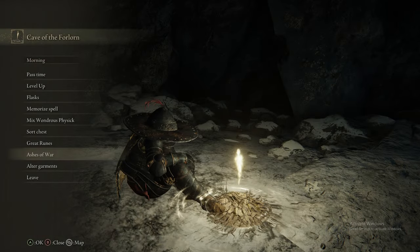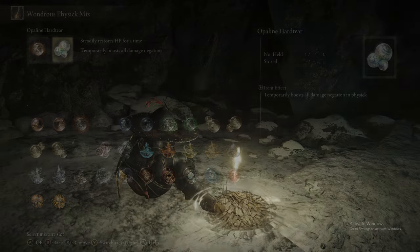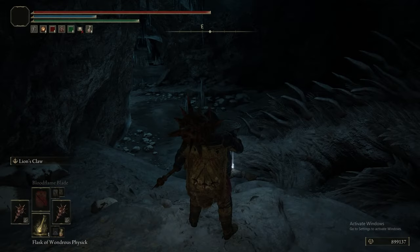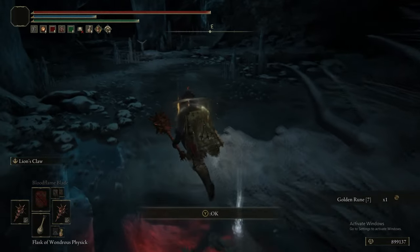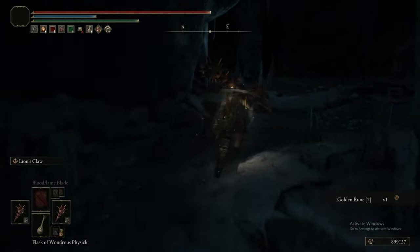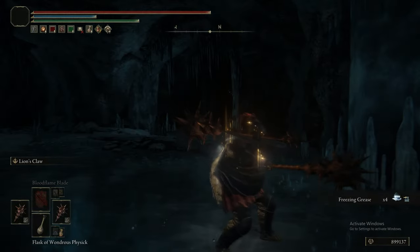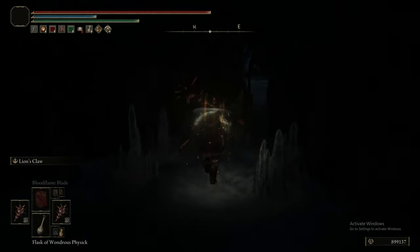We're sticking Lion's Claw back on as a replacement for Thunderbolt, putting our normal talismans in the Physic Flask, and taking the Soreseal off. Now we're heading into the Cave of the Forlorn. The enemies in this cave specifically can hit like an absolute truck — it's actually crazy — but they would be hitting a lot harder if you were still wearing the Soreseal.